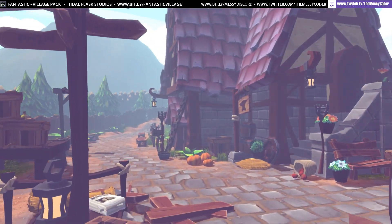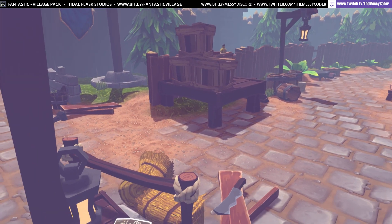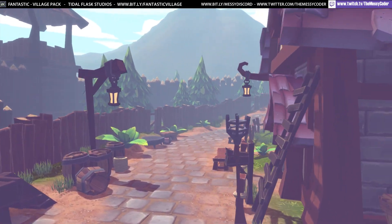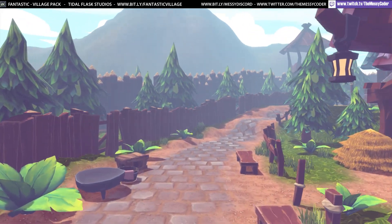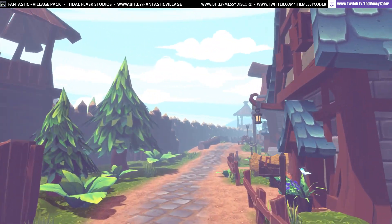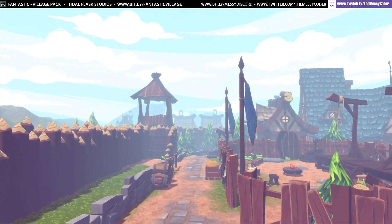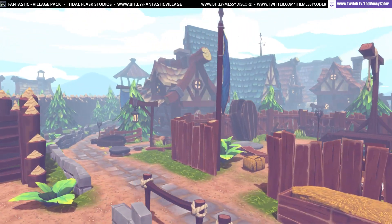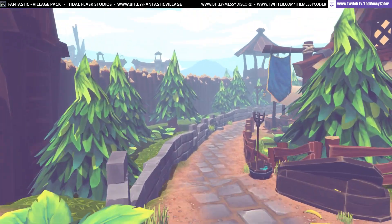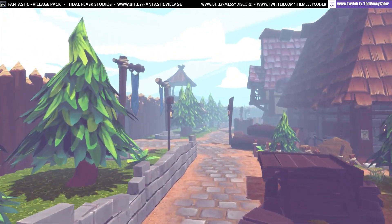All of the models have a custom lightmap UV in the second channel and colliders where needed. The poly count for props ranges from 8 all the way up to 1,604 tris — that's a big range. The poly count for food is 8 to 400, and the buildings are 42 to 2,568.